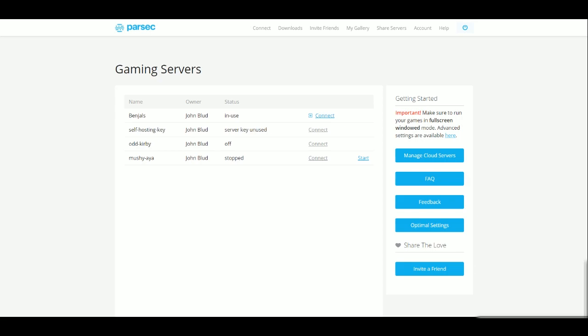Sprite found a website called parsec.tv. I don't really know — I'm not a logistics guy or a verbiage guy, I don't know technical terms for anything. All I know is it's a way for you to connect with your friends, either through your PC or through a cloud server that they rent on Parsec.